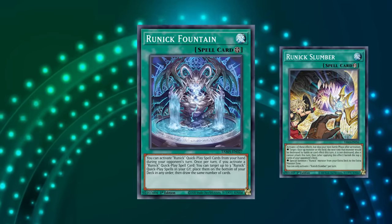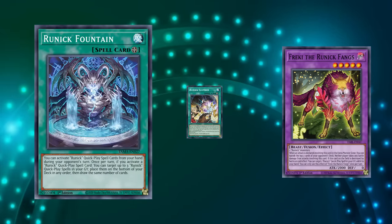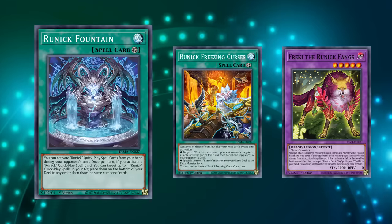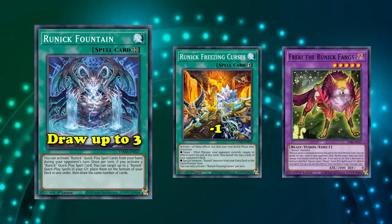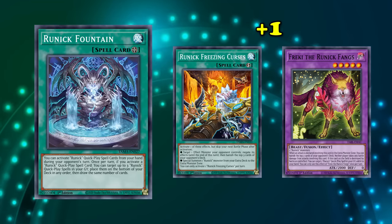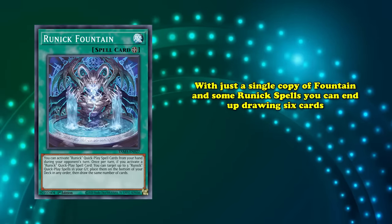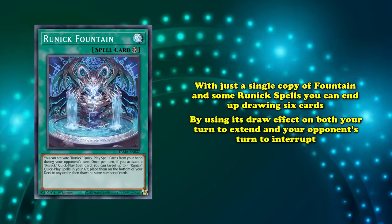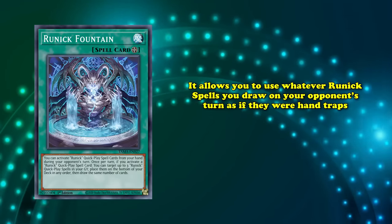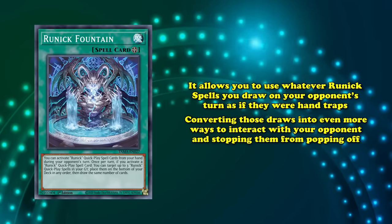Usually, when you activate a Runic Quick Play spell, you're either going minus one or net neutral in card advantage depending on the effect you activate. If you're summoning out a body, you're trading the Runic spell for whatever you summon and making it card neutral. If you activated something like Freezing Curses to negate an opponent's card, it's technically just a minus one. But with Fountain up, you get to refill your hand to make up for this loss in card advantage, making it so you actually end up going plus one while still interacting with your opponent. With just a single copy of Fountain and some Runic spells, you can end up drawing six cards before you even reach your second turn, using its draw effect on your turn to extend and on your opponent's turn to interrupt.